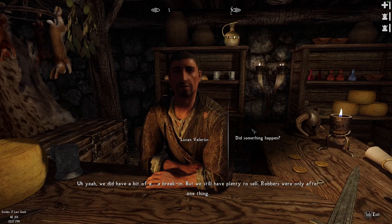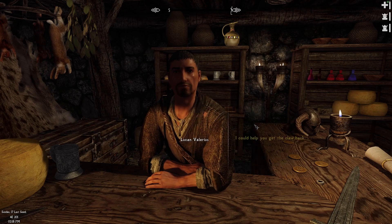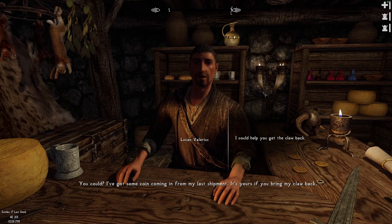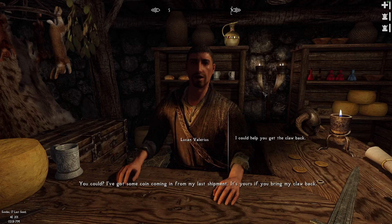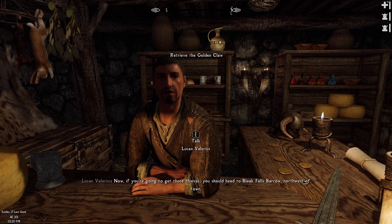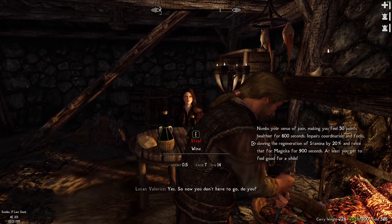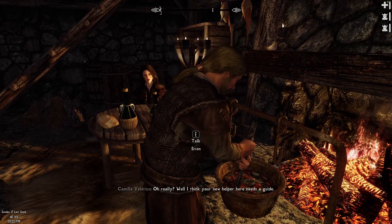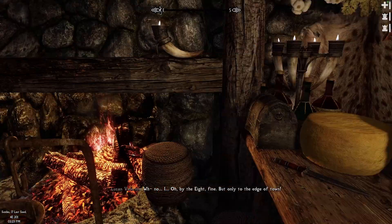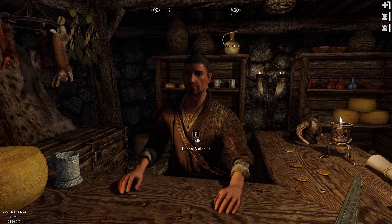We still have plenty to sell. We're only after one thing. What was that — an ornament, solid gold in the shape of a dragon's claw? Cool. I could help get that claw back — yeah, sounds unique. Got some coin coming in from my last shipment, it's yours if you bring my claw back. If you're going to get those thieves you should head to Bleakfalls Barrow, northeast of town. I don't think I'll do that. Well I think your new helper here needs a guide — only to the edge of town.